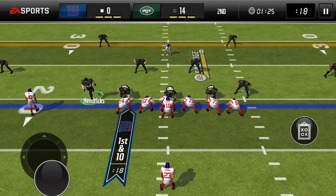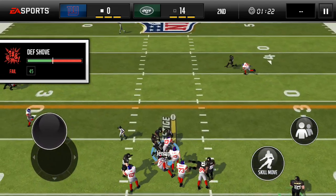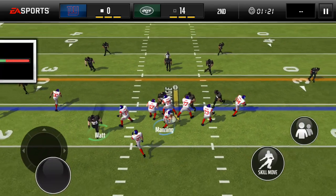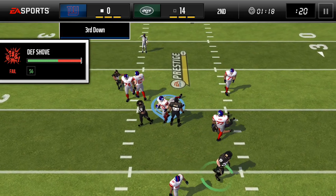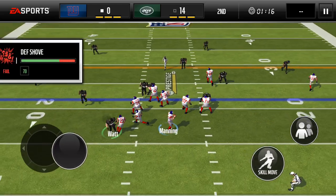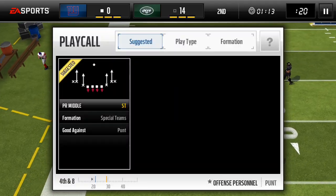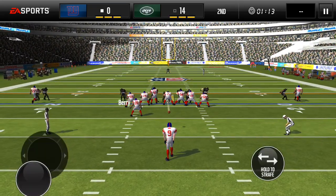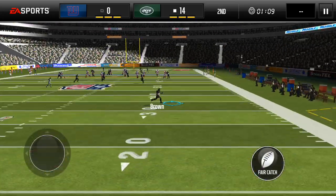First and ten by the Giants — let's see another pick. I want to see an Eric Berry pick or a Richard Sherman pick. Eli drops back — that should have been a pick. 14 to 8, you know what's coming. Blocked by Eric Berry! Now I'm going to have to return it with Antonio Brown.